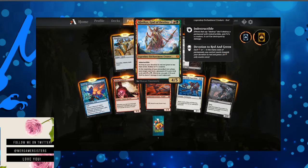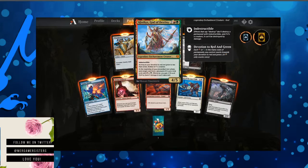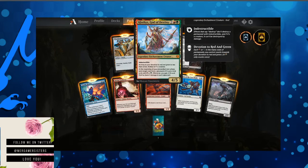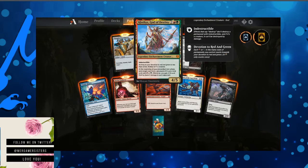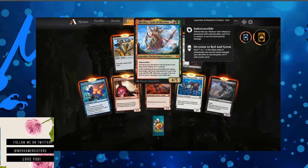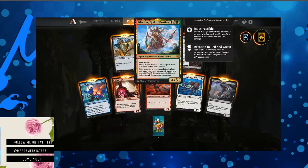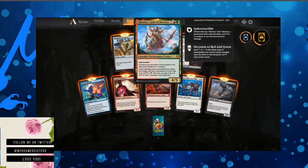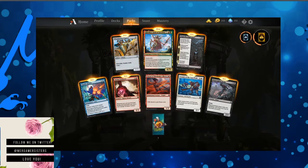Clothis, God of Destiny — I like the god cards. Indestructible. As long as your devotion to red and green is less than seven, not a creature. At the beginning of your pre-combat main phase, exile target card from a graveyard. If it was a land card, add red or green mana. Otherwise, you gain two life and Clothis deals two damage to each opponent. It's a great card — only three mana.